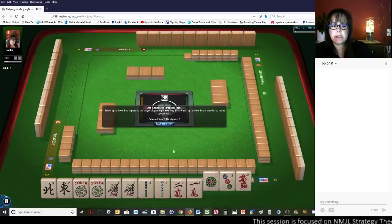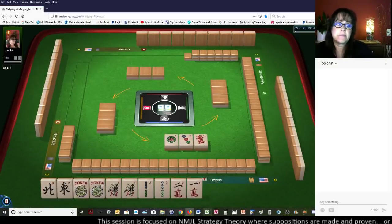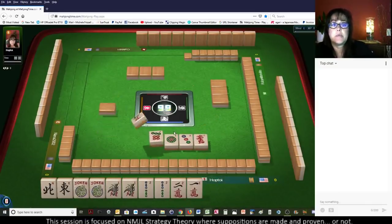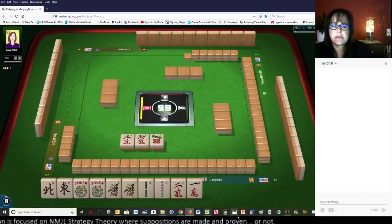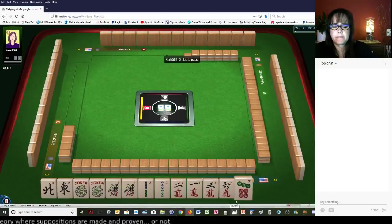Let's get rid of these 3s. 1, 3, red. I would really like to get that 8 BAM back, and maybe a couple more wins. We got tiles to pass, so that's good. Let's see if that 8 BAM comes back.